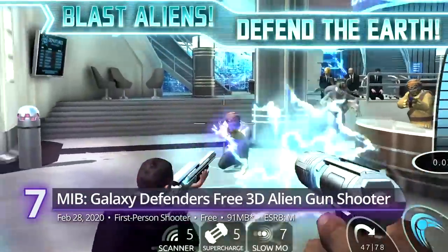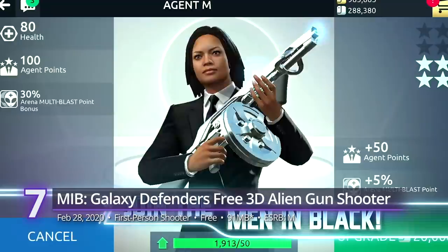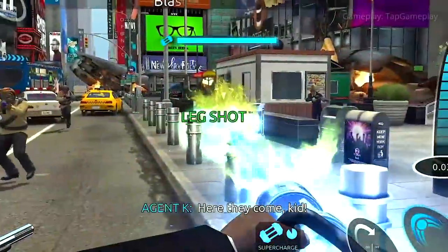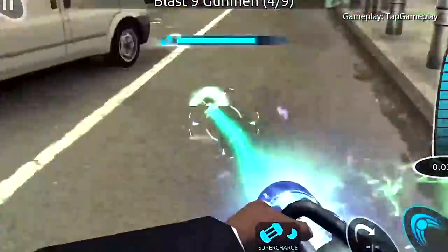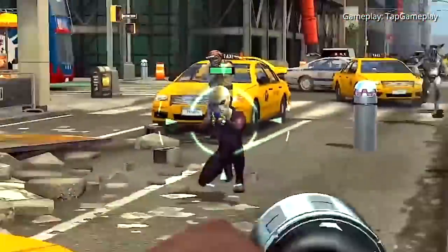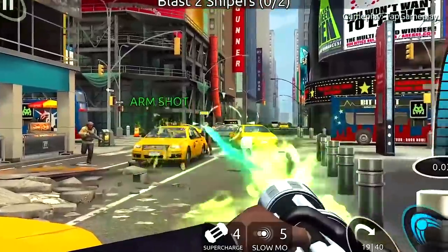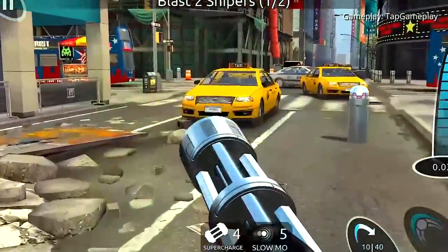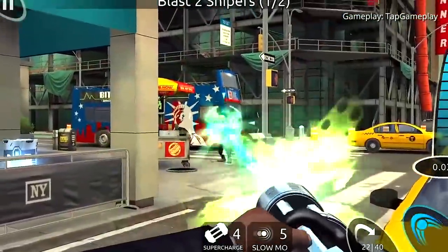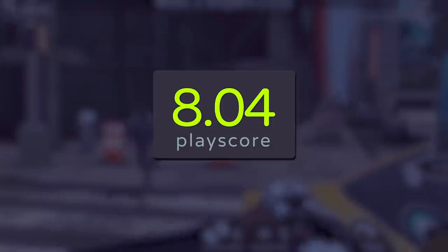#7. MIB: Galaxy Defenders — Free 3D Alien Gun Shooter. As far as mobile games go, this Sony Pictures tie-in is a pretty straightforward on-rails shooter reminiscent of the arcade games we used to love. In every stage, you'll find a few worthy aliens to blast. Take your aim with whatever gun the stage requires, and in barely a minute you'll be ready for the next one. The levels may be a little too easy and precise aim just a little bit challenging, but it's an exciting way to spend a few minutes nonetheless, especially with a few bonus challenges to achieve. Nailing everything from gameplay to graphics, it gets a score of 8.04.